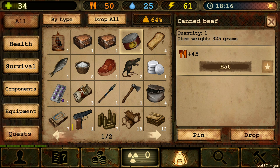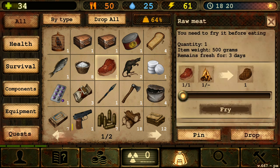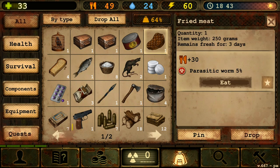Always try to keep your canned beef and canned items because you might need them when you have no food left. Canned beef does not have an expiration date, so you can keep them forever. Raw meat and cooked food will have an expiration date — they will spoil. So don't cook too much; cook only what you need. If you see your raw meat is about to expire within a day or a couple of hours, you can fry it to postpone it from spoiling longer.